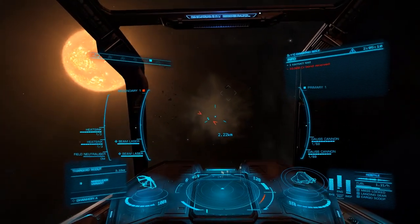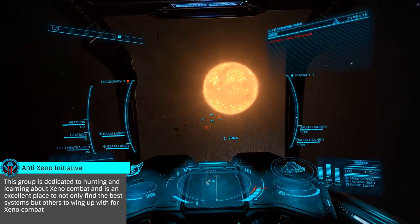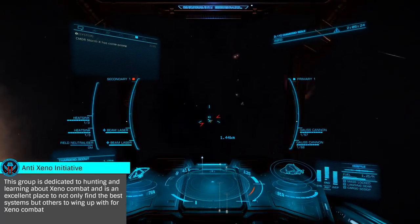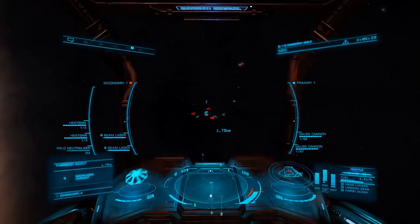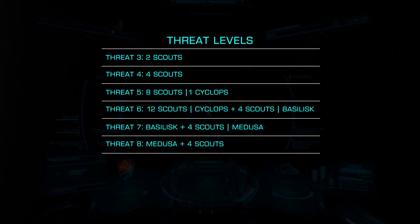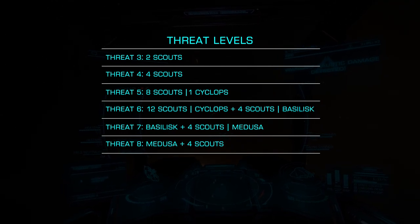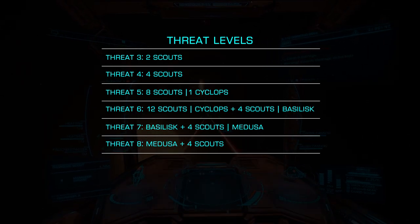Now that we have a ship ready to go, let's figure out where to find our targets. First, you could join the Anti-Xeno Initiative Discord and look at their weekly update in the announcements channel. In-game, head to systems with stations that are either damaged or under repair and look for missions to kill scouts in adjacent systems. Once in an appropriate system, you'll be looking for non-human signal sources of Threat Level 3 through 8. The chart on screen details the various signal source types and the Thargoids that can be contained within. When starting out, I suggest going for a Threat 3 or 4 until you're comfortable with this type of combat.